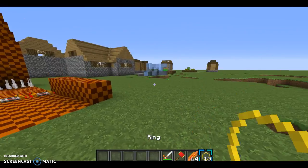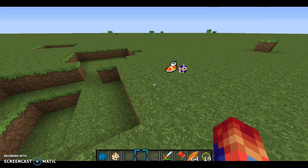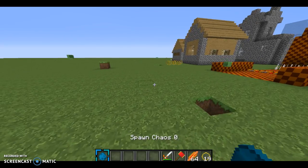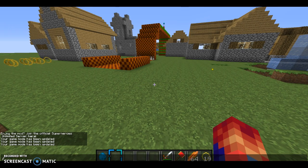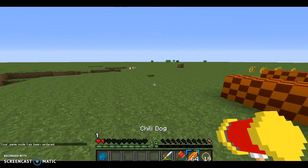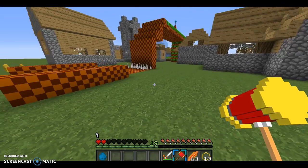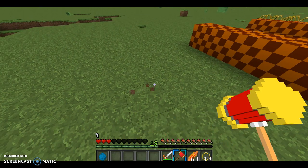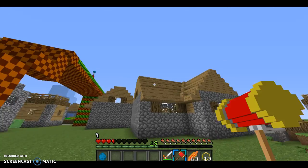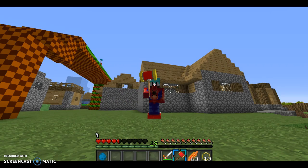We will now fight Chaos. We need to see what our health is first. Holy cow, the chili dogs are powerful! My Sonic shoes are working again - that's why they weren't working before. My health is coming back slowly. You can block with the hammer too - it's way bigger if you actually look at it like this, and so is the sword.